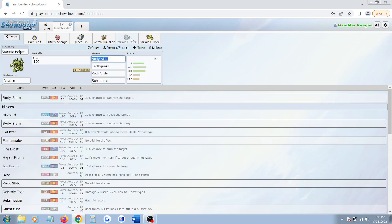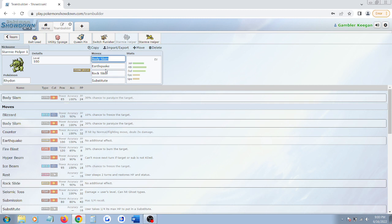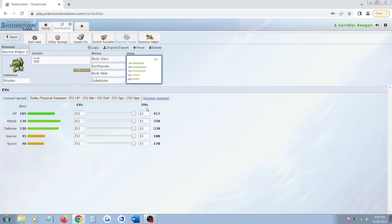Why did I pick these two? I have my own little formula I like to use when team building in OU. For my fourth Pokemon I went with Starmie as my lead, so these two are my Starmie support. Let's take a good hard look at them — Starmie Helper 1 and Starmie Helper 2. Because Starmie is vulnerable to Electric attacks, the first thing I wanted to do is cover my lead's weaknesses. I picked Rhydon to eat Thunder-type attacks, and additionally Rhydon has the highest single-hit attack in the game: Earthquake, with his massive attack stat.